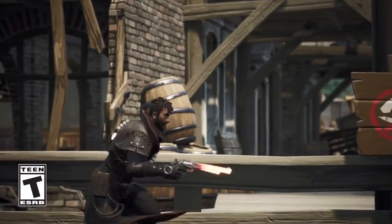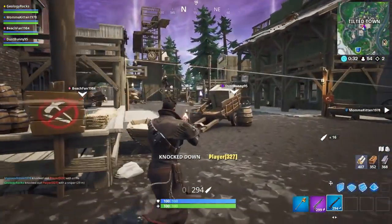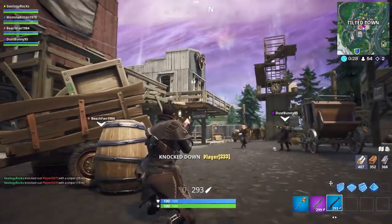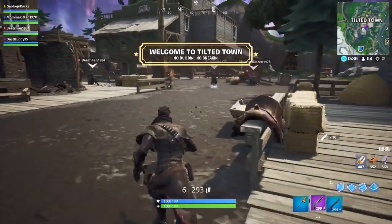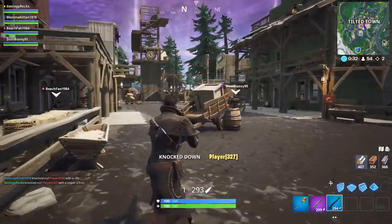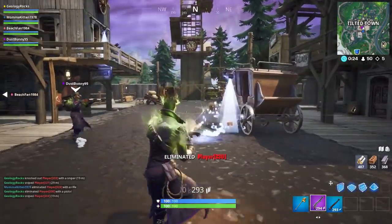This update does make use of the Rift Zone concept to transform Neo Tilted, but head-scratchingly not back into Tilted Towers, which is heavily favored over the current futuristic version, but instead to Tilted Town — an old Western version. This new named location has a special set of rules: you cannot build nor harvest in the area whatsoever, which is absolutely mind-boggling, considering that aspect of the game is what separates it from other ho-hum Battle Royale offerings.